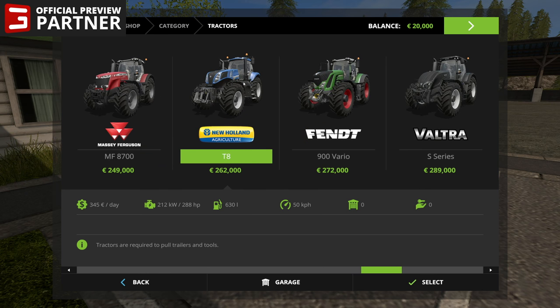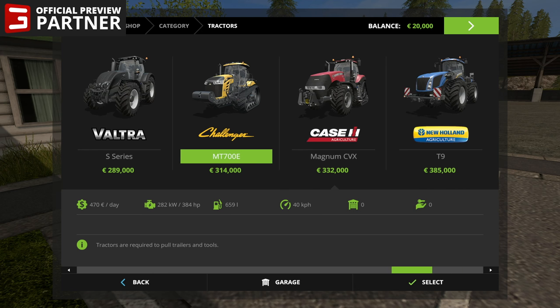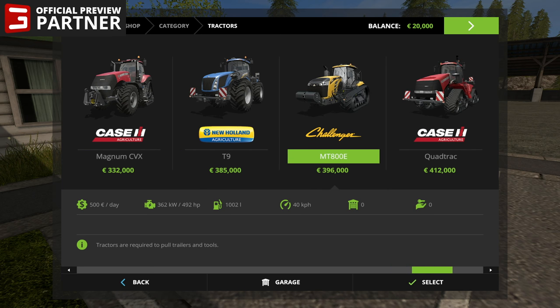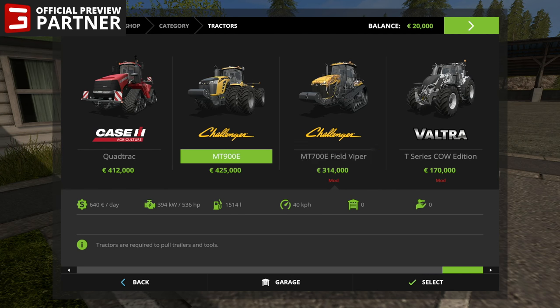Next up we've got the New Holland T8 Series, the Fendt 900 Series, the Valtra S Series, the Challenger MT700E, the Magnum CVX, the New Holland T9, the Challenger MT800E, still going — the Case Quad Track, we've seen that one before — and the Challenger MT900E.